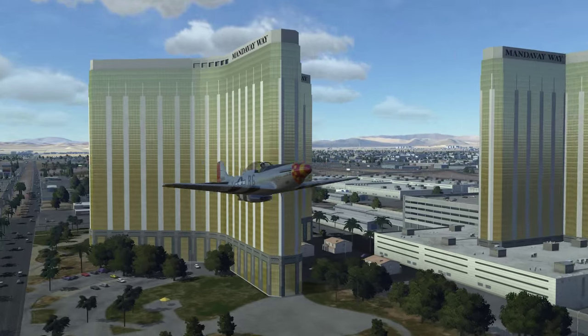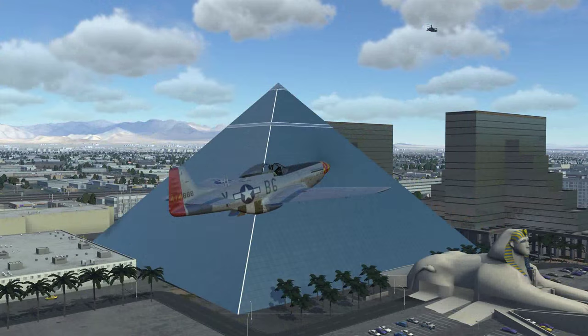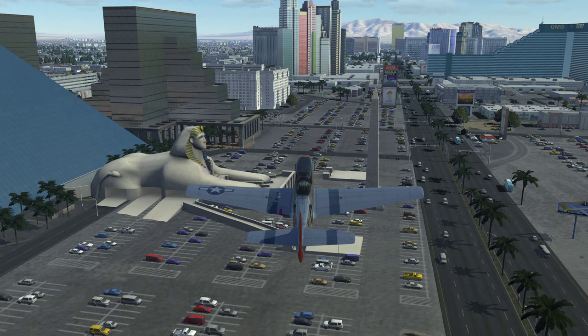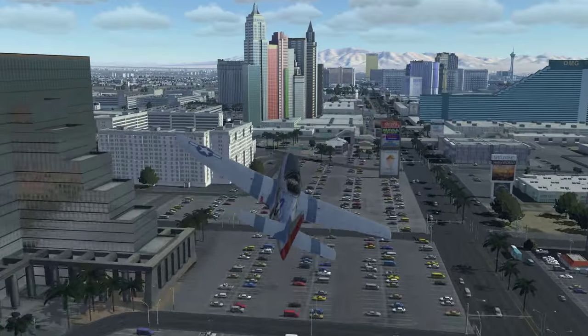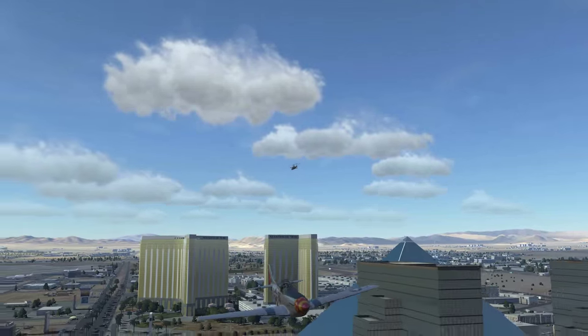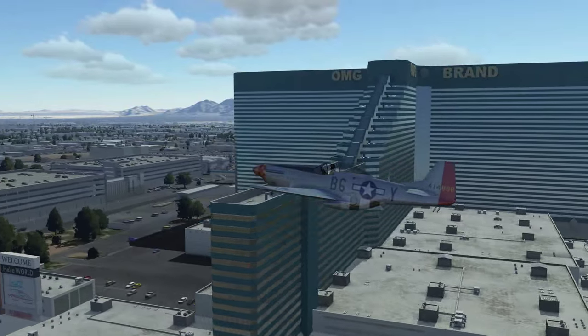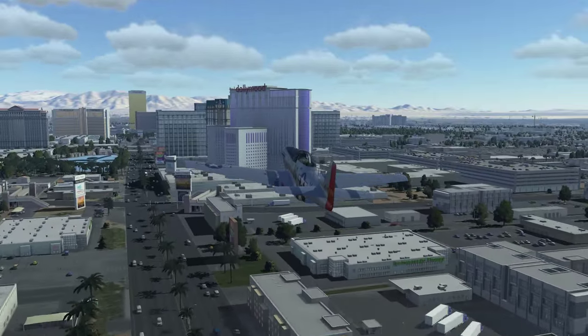We just flew past the Mandalay Bay and down here at the Pyramid and the Sphinx we have the Luxor Hotel and Casino. If we continue we can see the Excalibur Hotel and Casino, the New York Hotel and Casino on the left, and here on the right the MGM brand and over there the Monte Carlo.